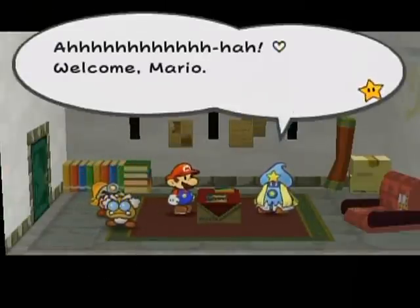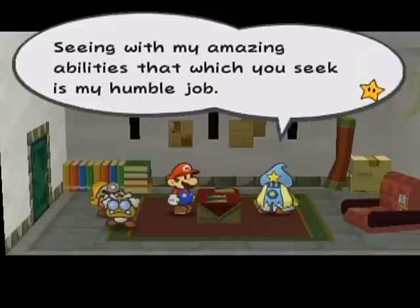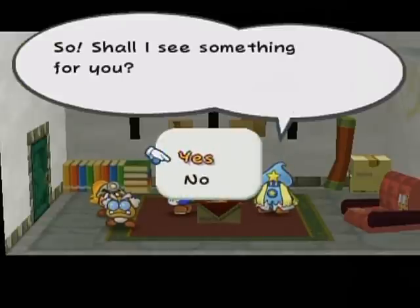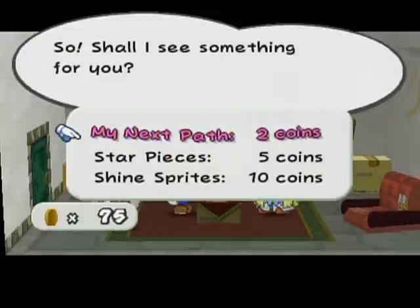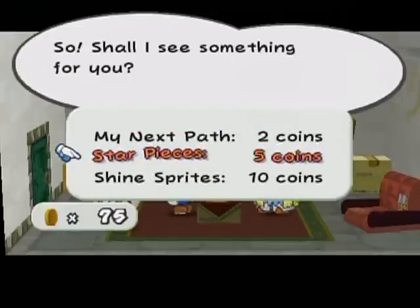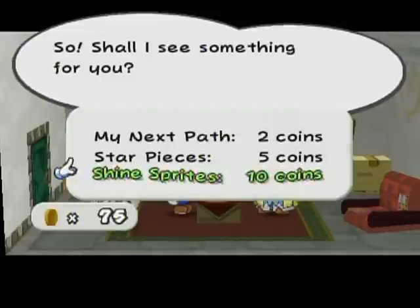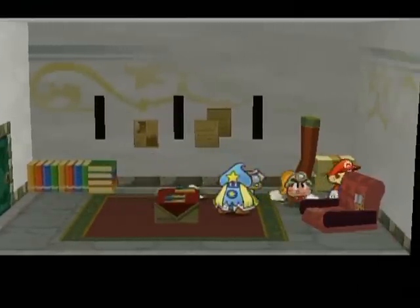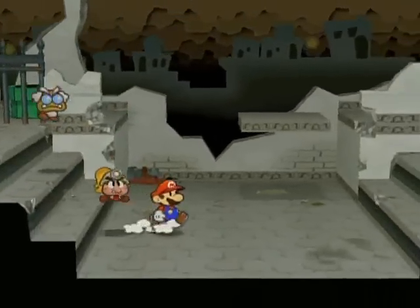Right here is a heart. Welcome, Mario. I am Merlevy the lovely fortune teller. Seeing with my amazing abilities that which you seek is my humble job. Shall I see something for you? If you choose 'my next path,' she'll tell you where to go next in your quests. If you choose 'star pieces,' she'll tell you where a star piece you have access to might be hidden around the general area — and the same with shine sprites. But I'm going to press B and quit that. If there's anything you want to find, just ask.